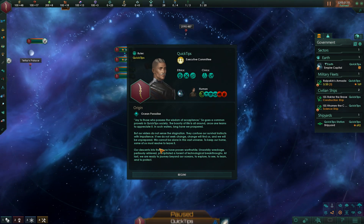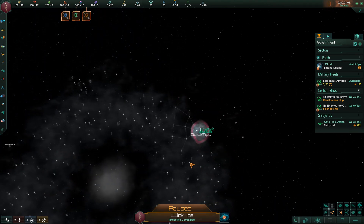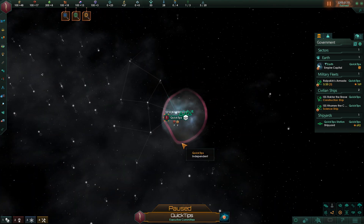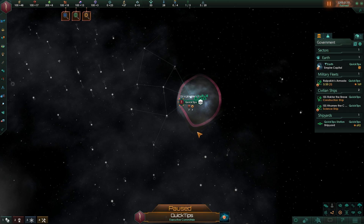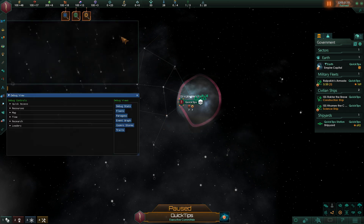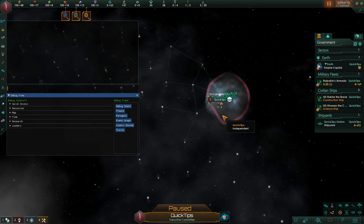For this example I'm going to load it outside of Iron Man mode. To use console commands, you can use them at any point in the game. You just want to hit the button above tab and next to one — I believe it's called the tilde, the little squiggly line. Once you hit that, it'll open up your console and you'll be able to use any command you'd like.